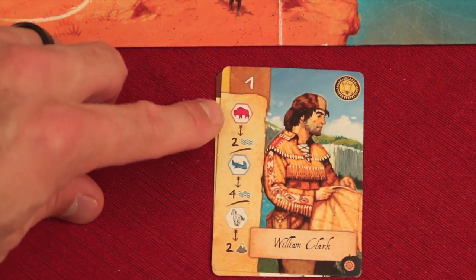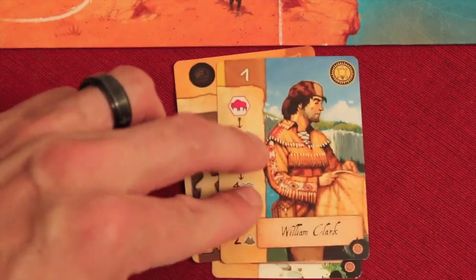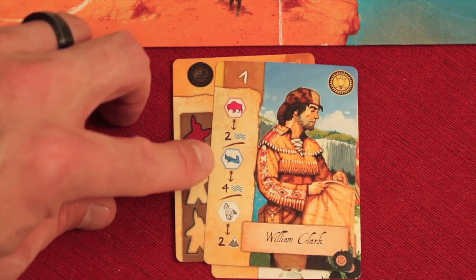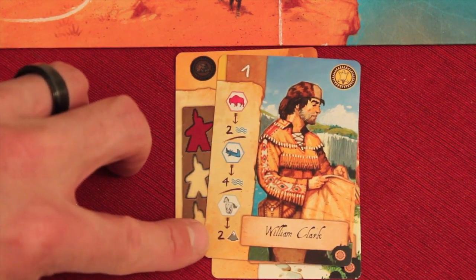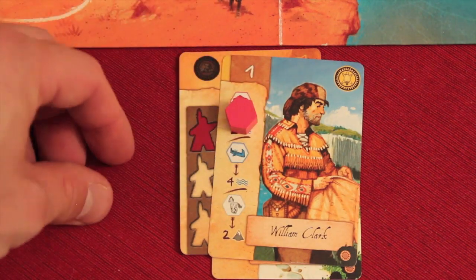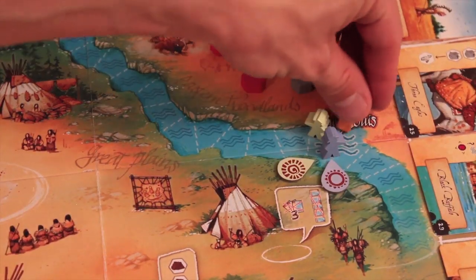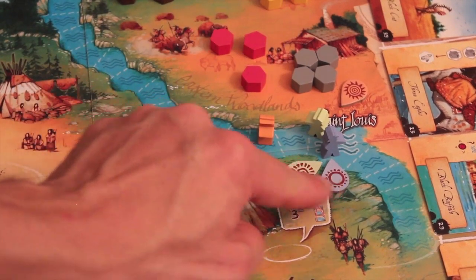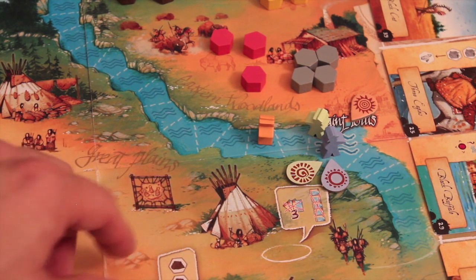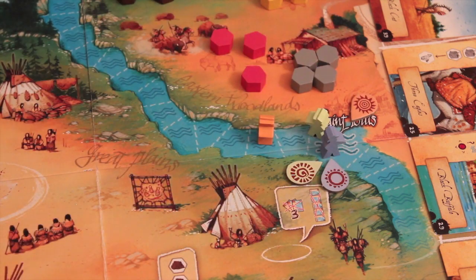The other card is here. You always have to activate a card when you play one. If we played this with a strength of one, it would allow us to pay either one food and move two spots up the river, one canoe for four spots on the river, or one horse to go to mountain spaces. If we spent one food, we'd put it back in the stockpile and move up twice on the river. The colored spots show where each player's camp is — we're moving up and hopefully continuing to move that camp up over the course of the game.